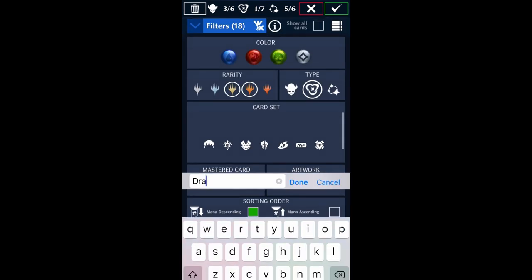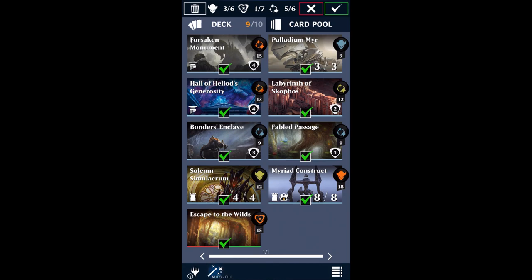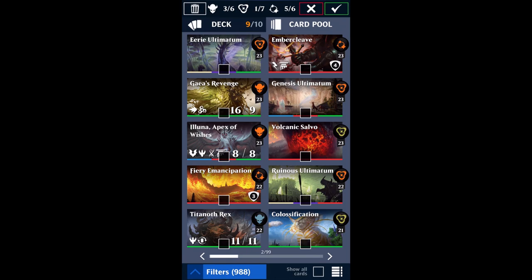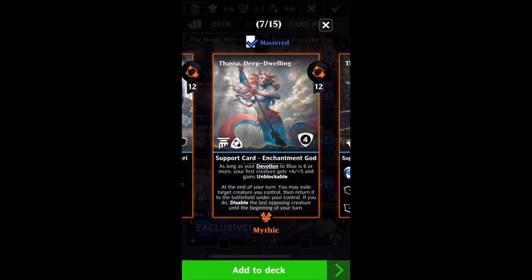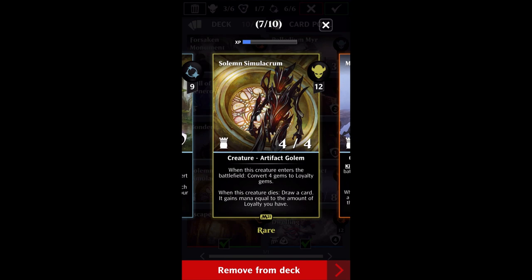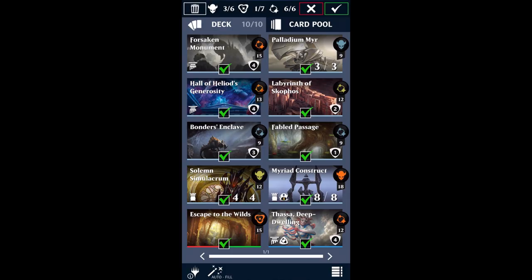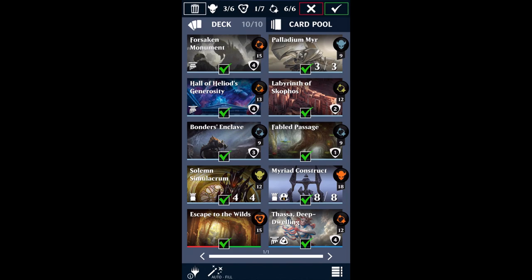For the final card, you want something that gives you some semblance of control, because just having our Defenders and Labyrinth of Skophos isn't going to be enough. My own personal favorite here — and part of why I wouldn't run this in a super serious event — is Thassa Deep-Dwelling. I like Thassa here because it gives me additional creature disable for my opponent, and it enables me to flicker the Solemn Simulacrum in and out of the battlefield, letting me convert an additional four gems to Loyalty every single turn. That gives me a definite way of getting to 30 Loyalty, or at the very least 21, to get Sarkhan's third ability every turn and get the Myriad Construct down.